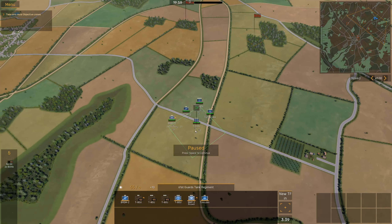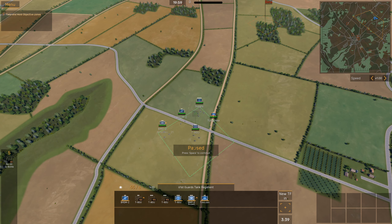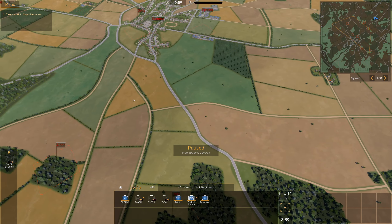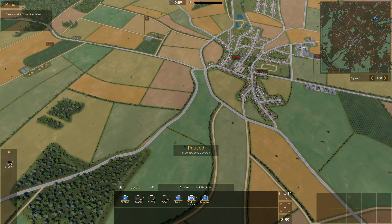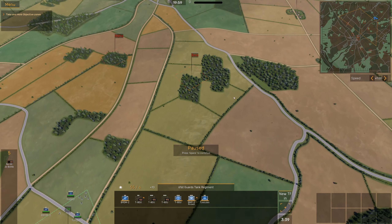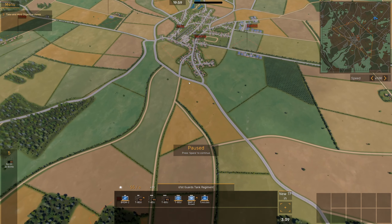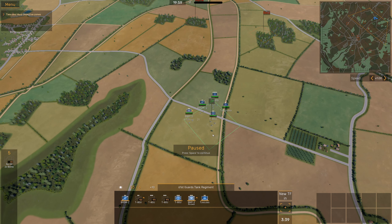This is my starting setup: I've got some T-80s, BRDM scouting units, supply trucks, a Tunguska, and some BMP-2s with 21 riflemen. The plan is to push forward, attack Alpha and Beta, then swing to the sides for Theta and Zeta, and finally push in attacking Eta and then the city objectives Delta, Gamma, Epsilon. Kind of strange they went with Greek names rather than standard military phonetic names.